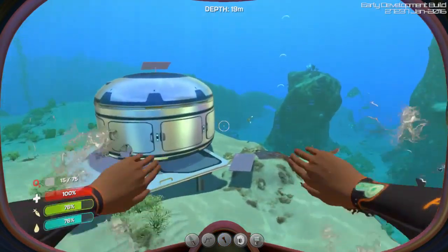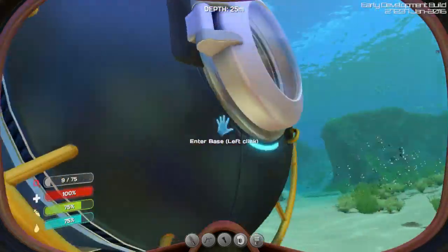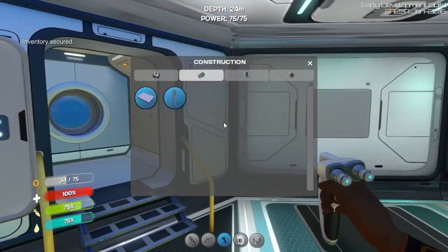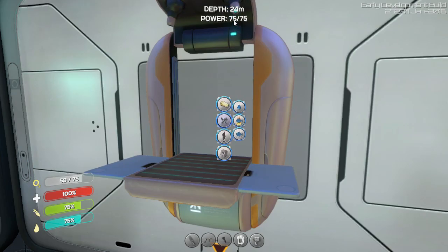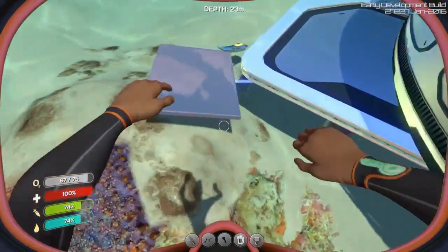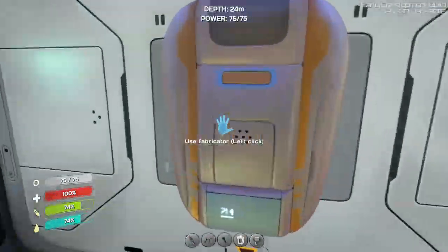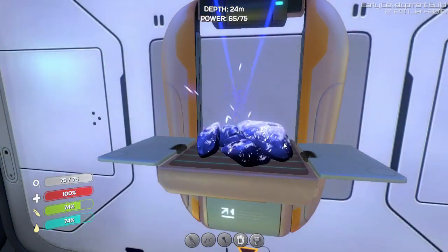I can probably build stuff now. Emergency - ten seconds of oxygen remaining. Yeah, yeah. For some reason this is a charge of twenty-five, this is a charge of twenty-five, but I've got a power of seventy-five, even though those are the only places it's getting power from. Does anyone else find this a bit odd?